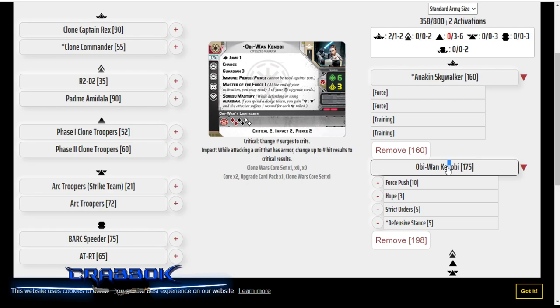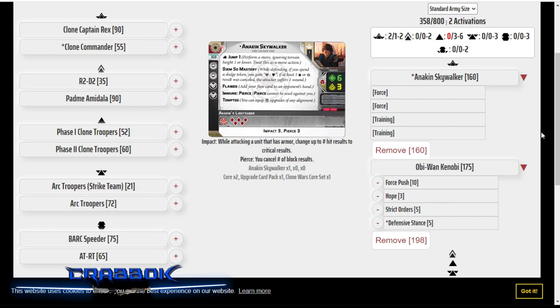I think ideally I'll do a double move first turn trying to get into position, and eventually once I'm in the right position I can jump, move, charge — or maybe dodge first, then jump and charge. So I think there's still the possibility for this to be a workable Obi-Wan build to support his buddy Anakin.